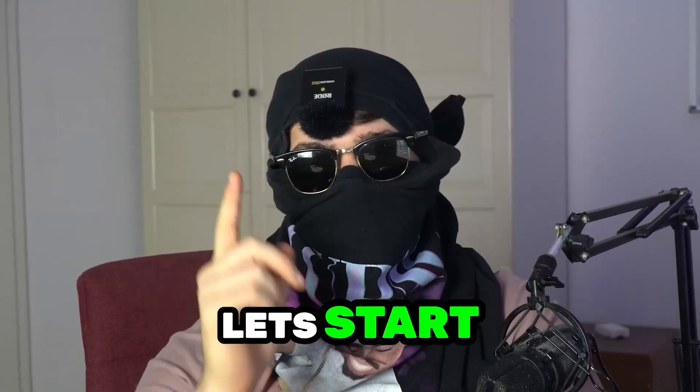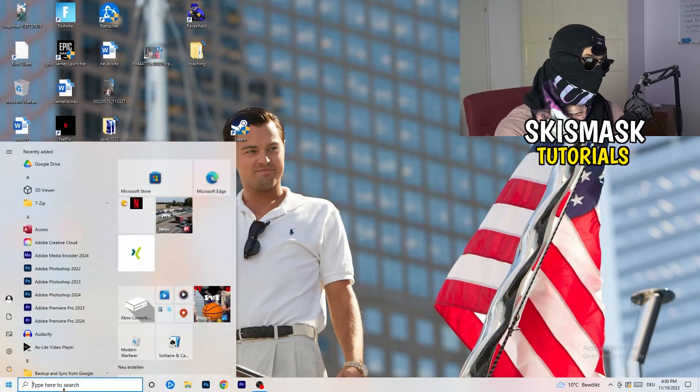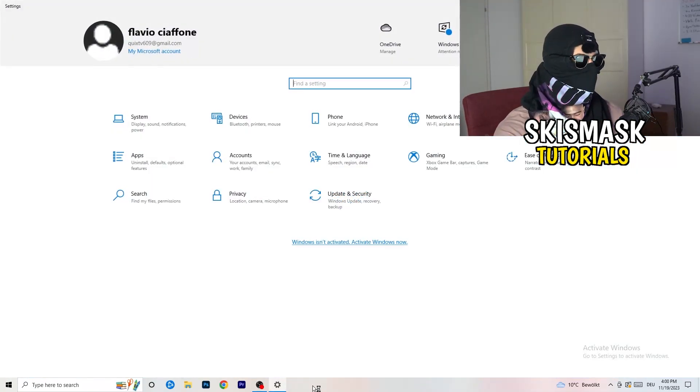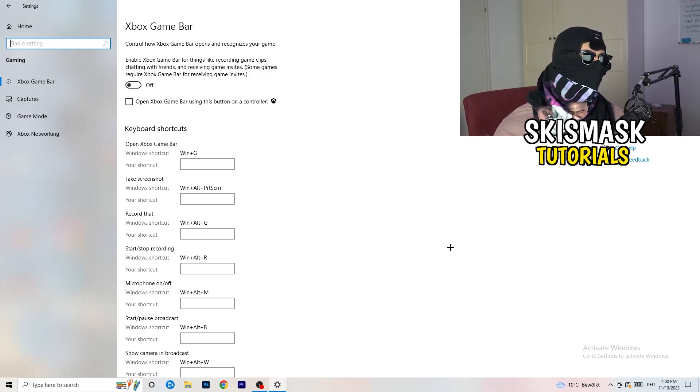The first thing is really simple. Go to the bottom left corner of your screen, right-click, and open Windows Settings — or press your Windows key and click Settings. Go to Gaming, then Xbox Game Bar, and turn it off. This causes a lot of trouble especially on low-end PCs. You don't want something running in the background affecting your performance.